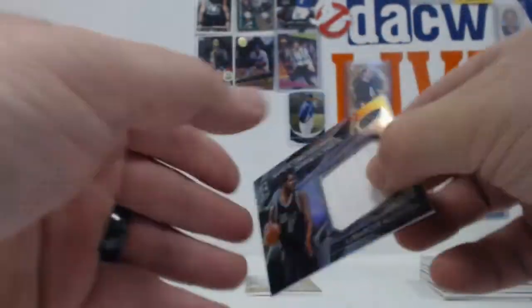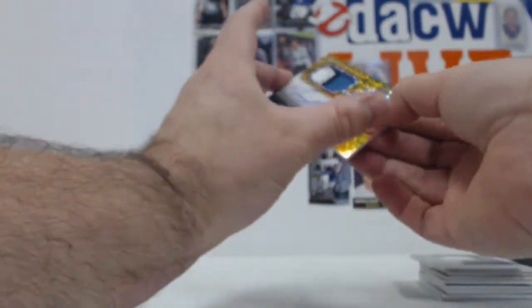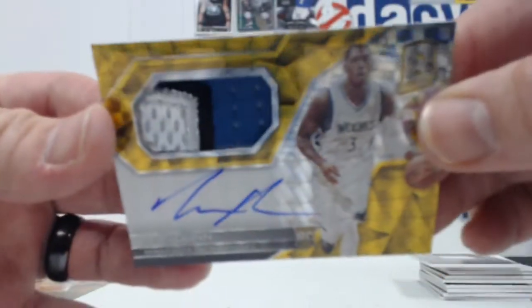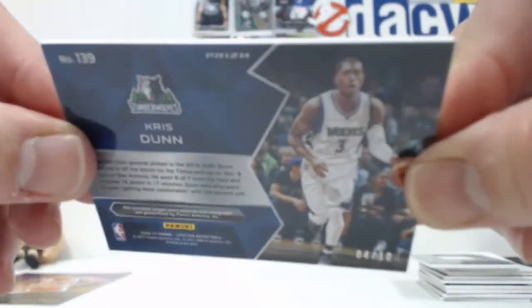We have a LaMarcus Aldridge Relic, 76 of 149. And then a 4-color patch auto on card of Chris Dunn — that's a rookie, 4 of 10. There we go. Nice way to end the break.